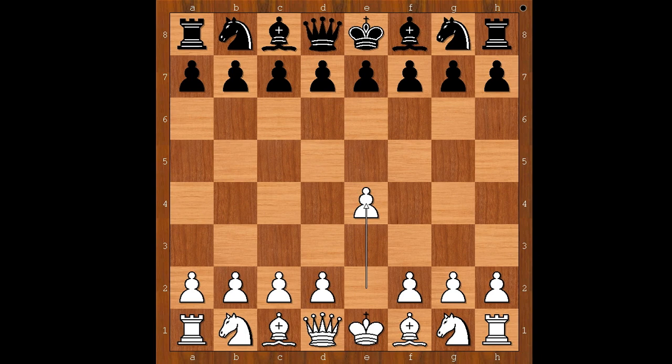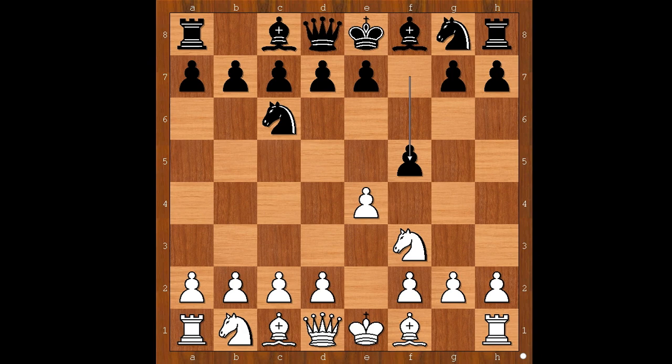Kasparov had white pieces and he started with e4. Black to move: Knight to c6 — the Nimzovich defense. Knight to f3, and now f5. Something you don't see every day, do you? Is this a sound opening?